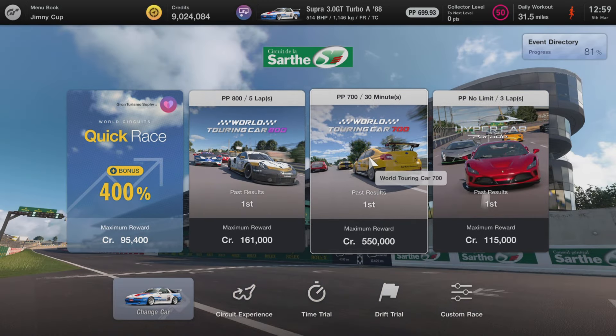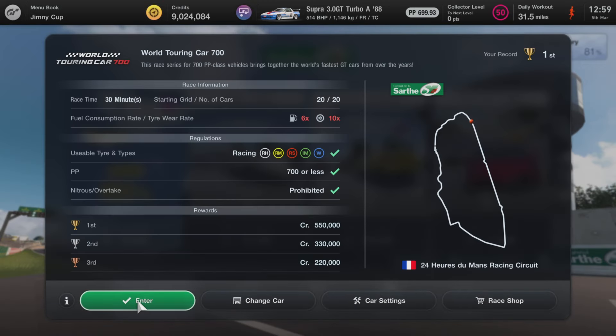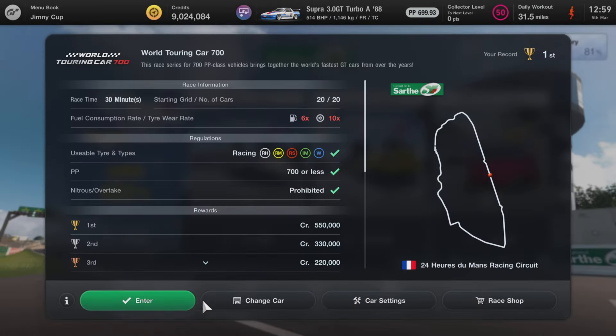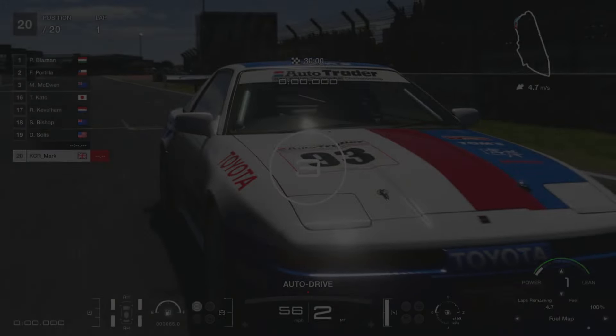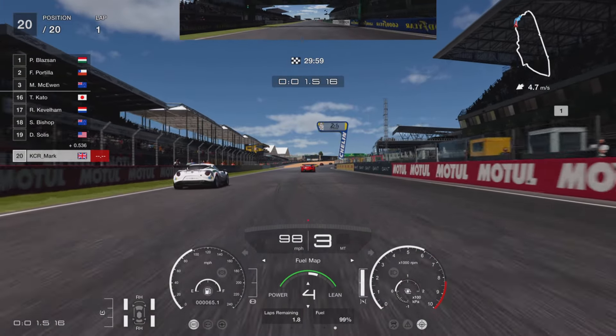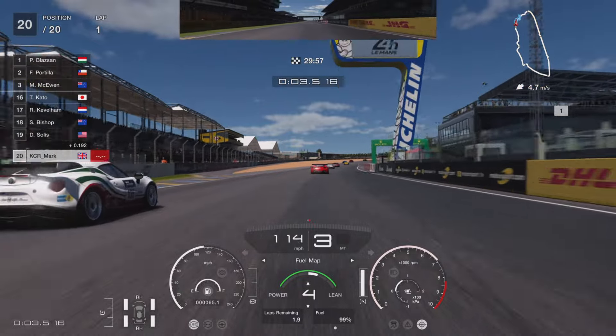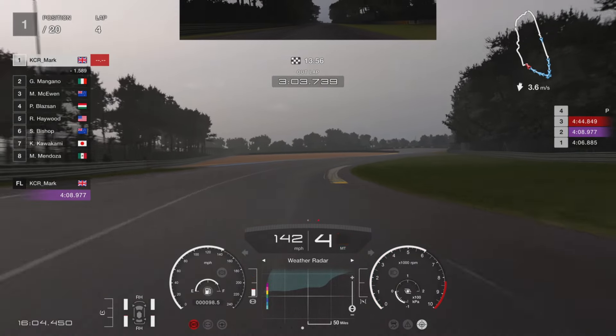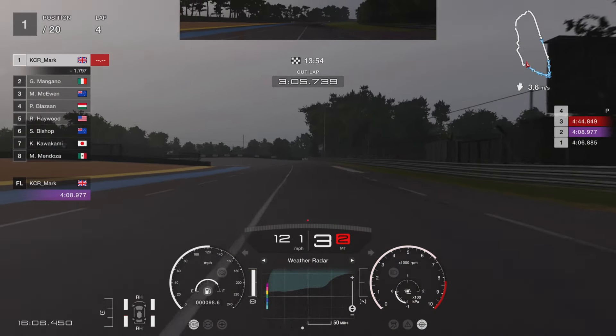With that all done we can head to the track. We're going to go to Le Mans Moneygrind, the World Touring Car 700. Let's see how we get on — just make sure you've got racing intermediates by the way. Once on track, the first thing to do is set the fuel map to 4. You can leave that there for the rest of the race; that will ensure you get to lap 3, which is usually when the rain comes in, so you have to pit anyway.